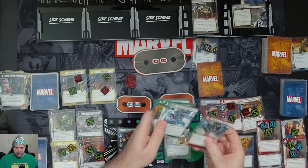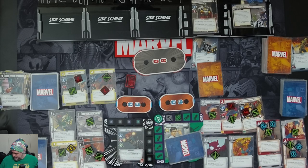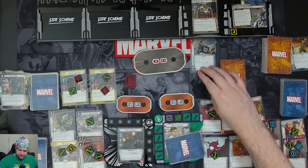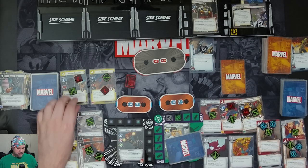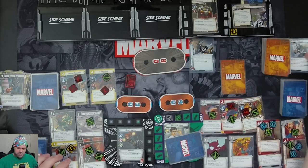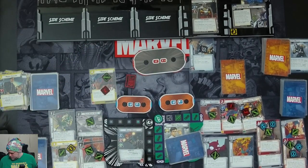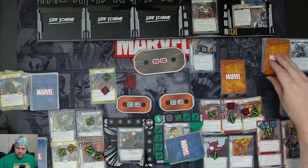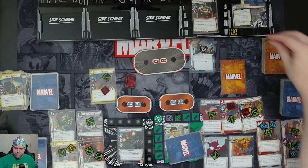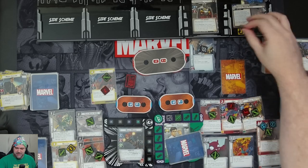We also draw a Moment of Triumph. Three threat goes on the main scheme. Taskmaster attacks Widow — Coulson jumps in to defend, taking three plus four — Coulson is knocked out. Taskmaster schemes on Bruce for two plus one — three threat — and Widow would add one threat to the main scheme.